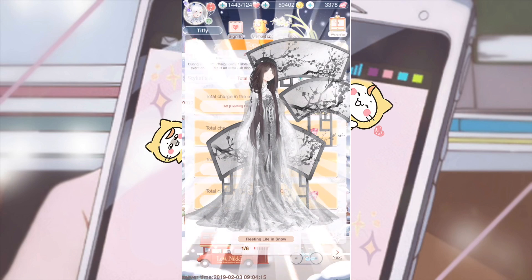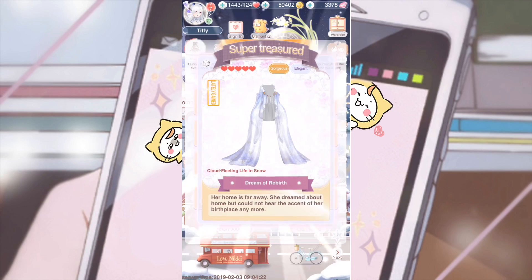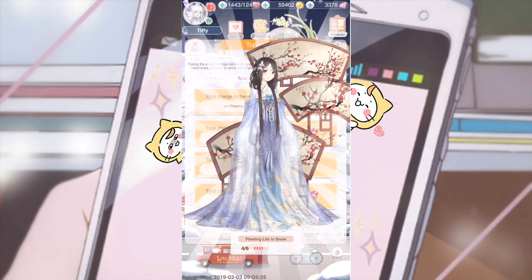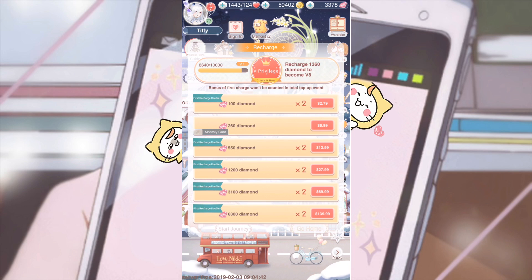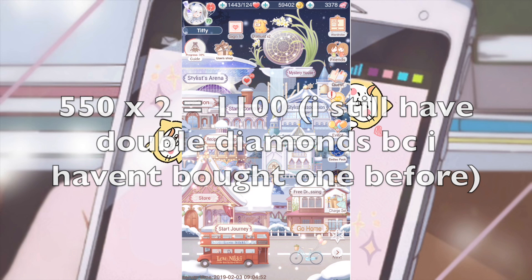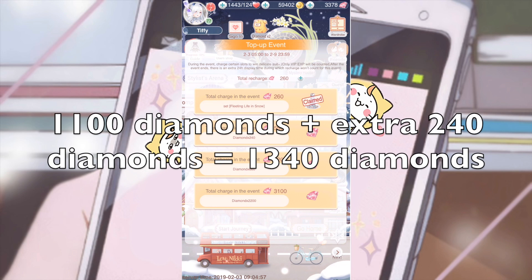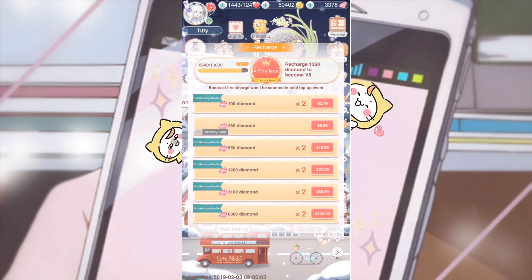A lot of you might be wondering how the total charge event works. After I finish getting her, I'll be explaining whether it's worth it or not. To get the next tier you're going to have to recharge 550 diamonds — that's 13.99 Canadian dollars. That would get you 550 times two, so 1,100 diamonds, plus an extra 240 diamonds, which is about 1,340 diamonds, and you'd also get the recharge suit. All in all it sounds pretty worth it.